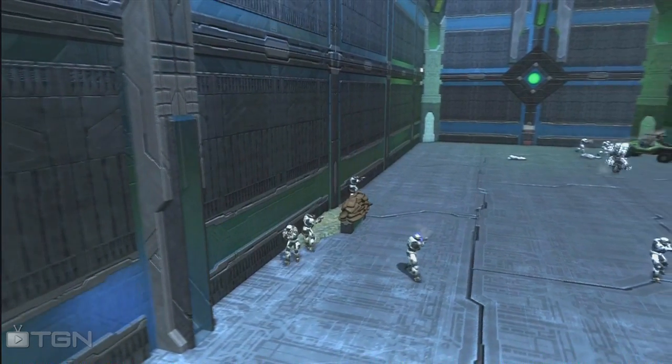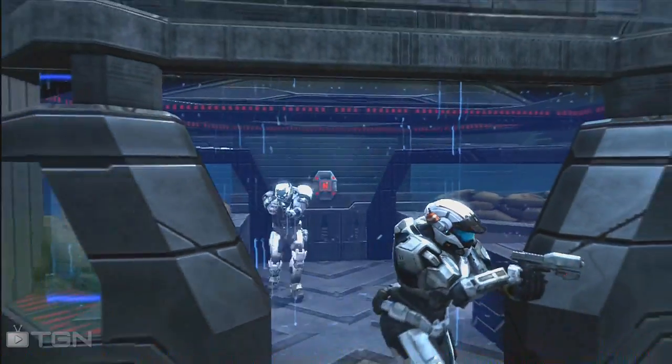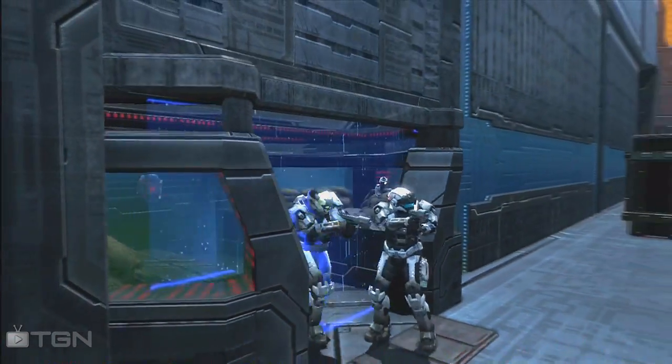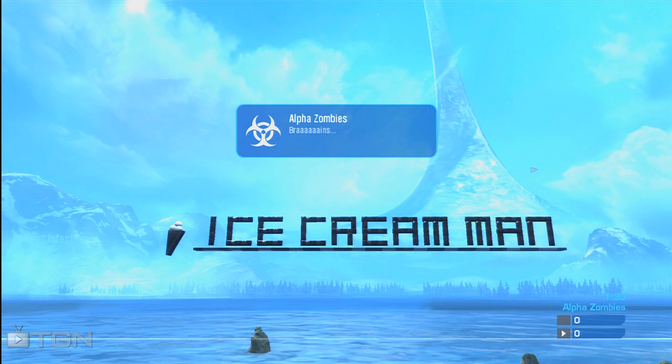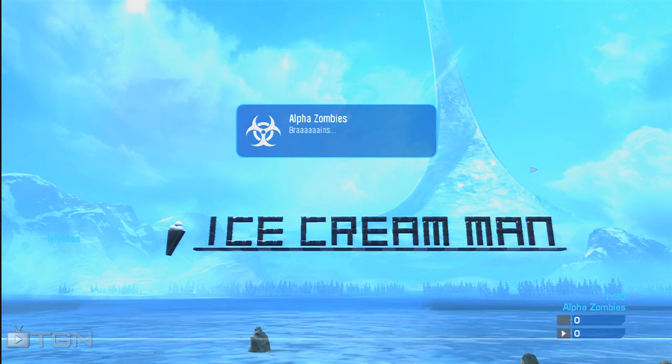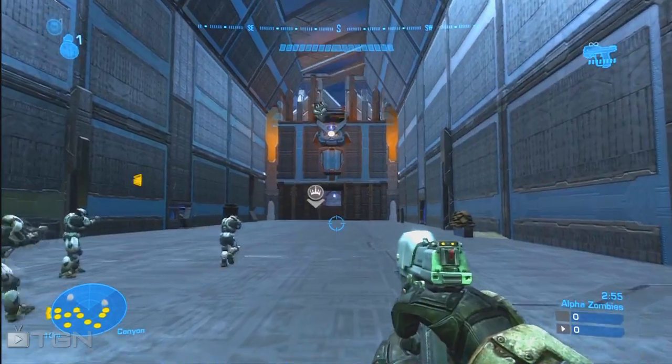The custom power up lets you run at full speed, but you'll also turn purple, so the warthog driver will know who has it and can target you. There are also hiding spots where you can protect yourself from the warthog, and those spots provide a health pack and plasma grenades so you can refill.